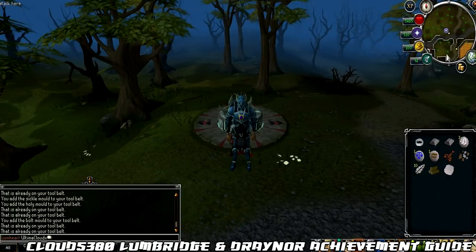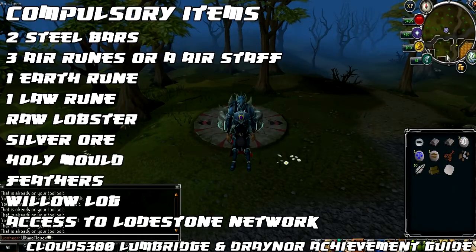Today we'll be looking at the medium tasks. In this guide we'll be looking at requirements in order to complete the tasks, the items required and also the quickest way of completing each task. So let's get started with the items needed in order to complete these tasks.